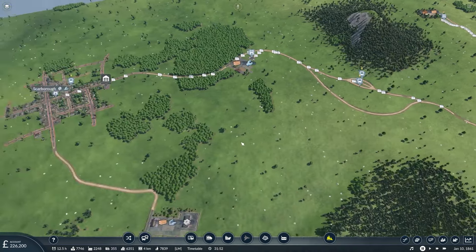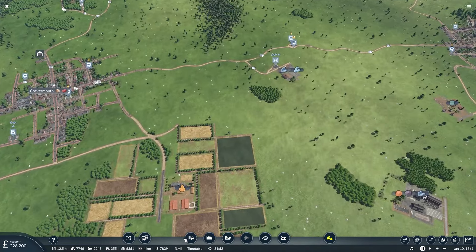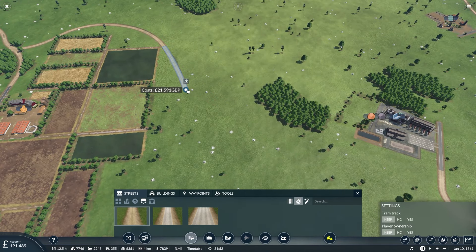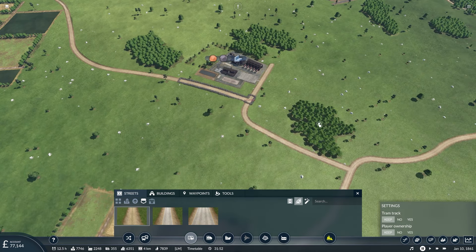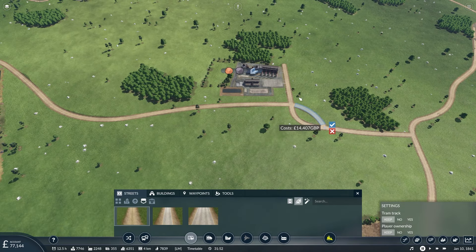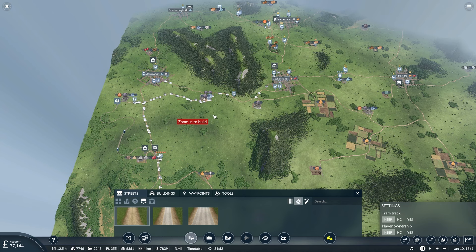Before we do that, we need to finish what we were actually doing over here: getting the iron ore and the coal running. This definitely feels like it's going to be a two-parter. So let's build that there — I'm going to skirt as close to this as we can. This is expensive — very expensive. I think I've just spent way more than I should have. Again, if you're yelling at me in the comments, I can only apologise.